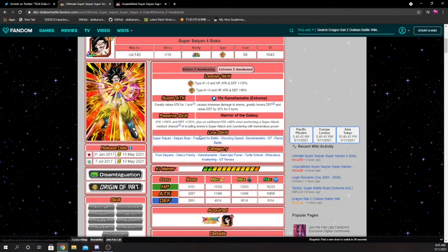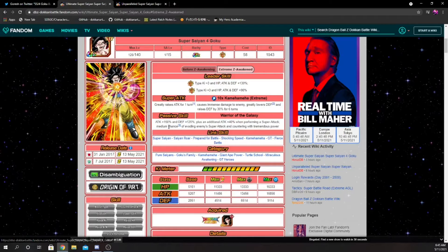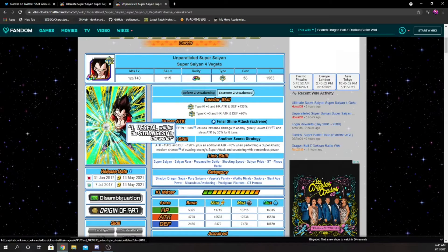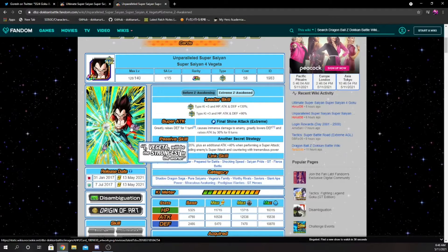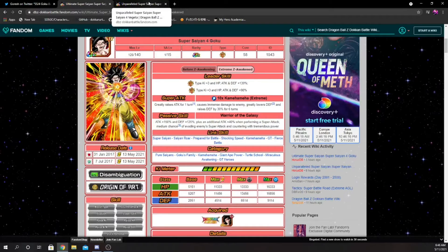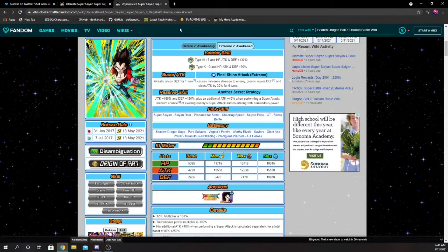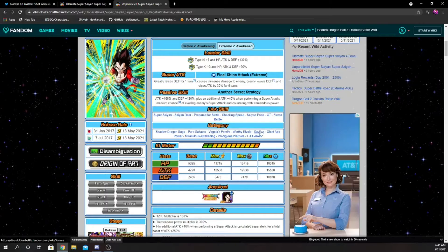Unless they have type advantage, even at 200k+ defense you're going to take around 300k from a super attack, so you'll need to make sure they don't get supered — but most units in the game will take 200–300k from Full Power Goku's super anyway. Vegeta is on quite a few more category teams than Goku. This Goku is from his fight with Baby, which is why he's not on Shadow Dragon Saga — Vegeta only goes Super Saiyan 4 in that saga. Vegeta also covers Pure Saiyans, Vegeta's Family, Worthy Rivals, Saviors, Giant Eight Power, Miraculous Awakening, Prodigal Warriors, and GT Heroes.